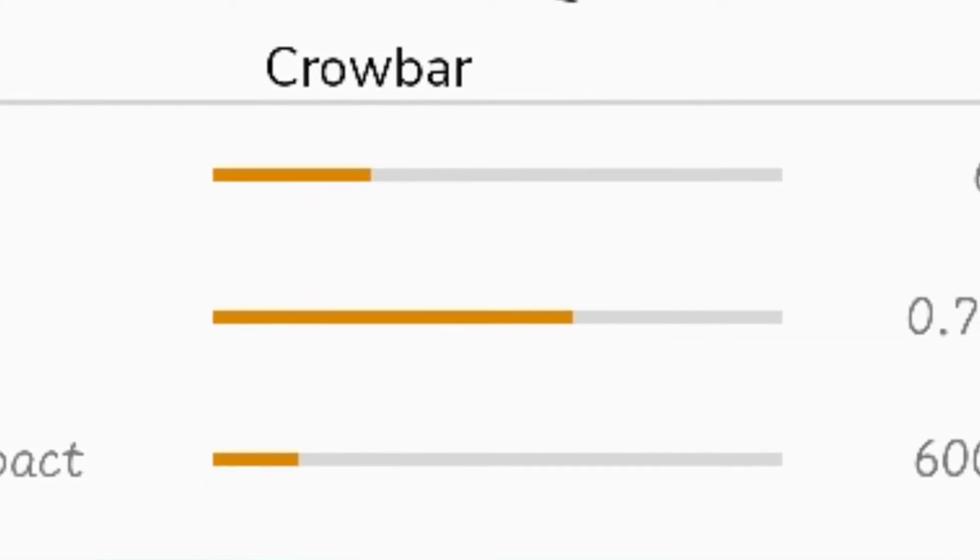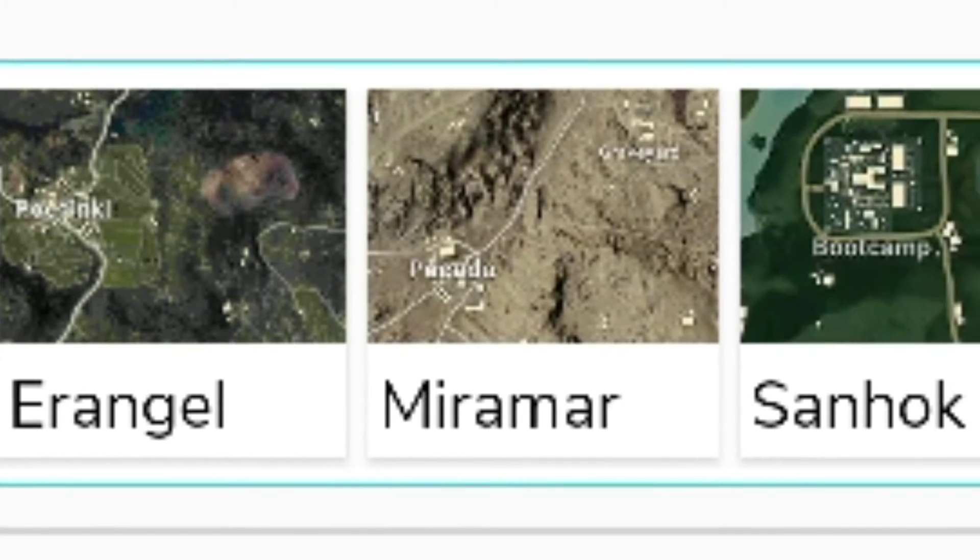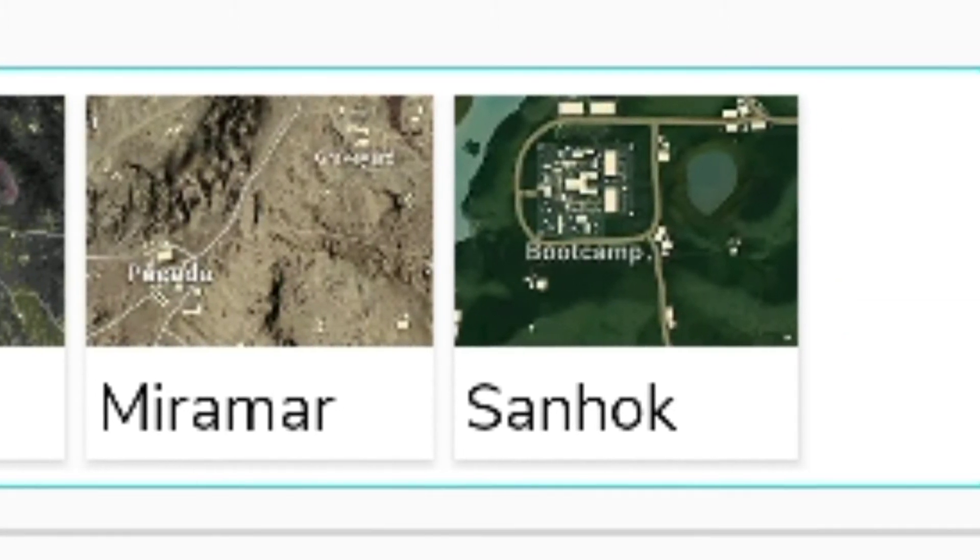The third one is the crowbar. Its damage is the same as the previous weapons, and it is found on the same three maps: Erangel, Miramar, and Sanhok.